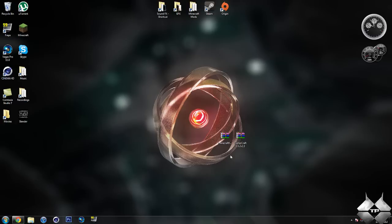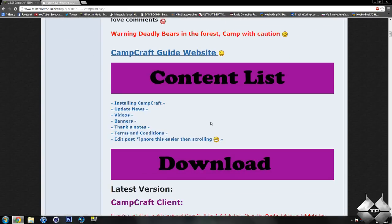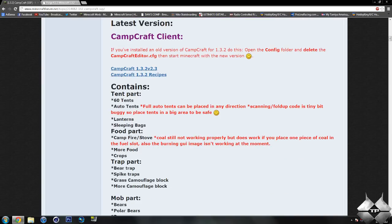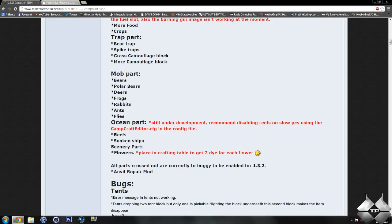All these archiving programs will work the same exact way, so you can use whatever you prefer. I will be using WinRAR in this tutorial. You will then need to download Minecraft Forge and the Campcraft mod itself. I'll go ahead and give you a link to these two pages in the description. For the Campcraft mod, if you scroll down you'll have the table of contents, and then the recipes and download section. As I said, it does have reefs and sunken ships.